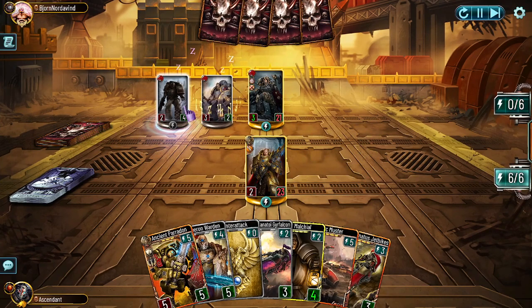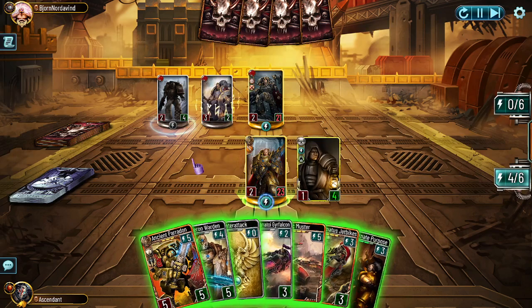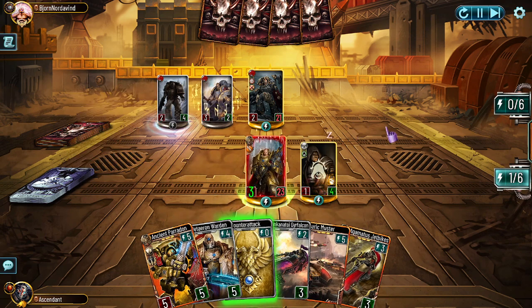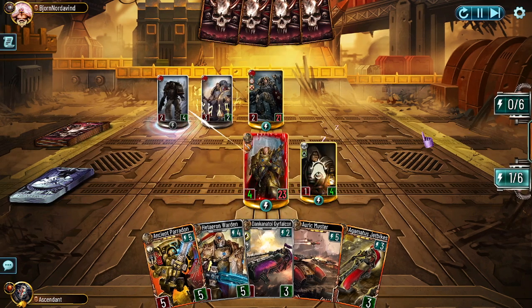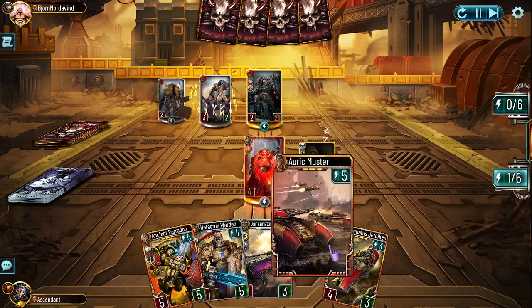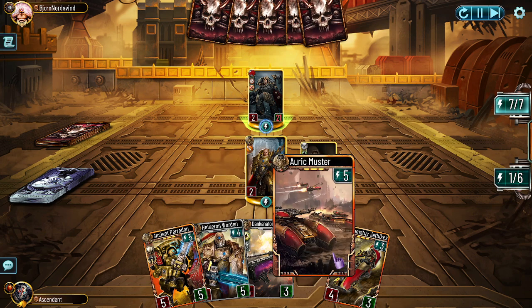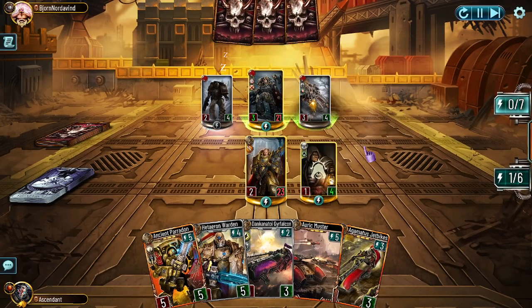Now we can clear — we can Incarnate Purpose and Counter Attack, came back a little bit of tempo. I don't want Malkiel to die just yet, especially since next turn we have eight energy with Malkiel and with Auric Master we can also play whatever we generate. Unfortunately if this goes onto Malkiel, Malkiel is dead.